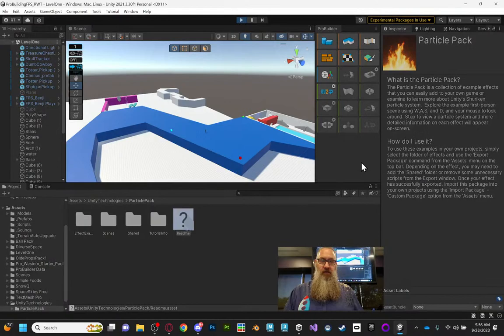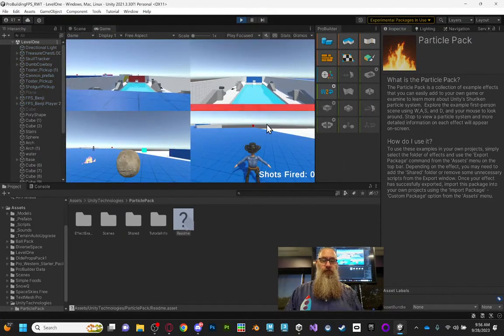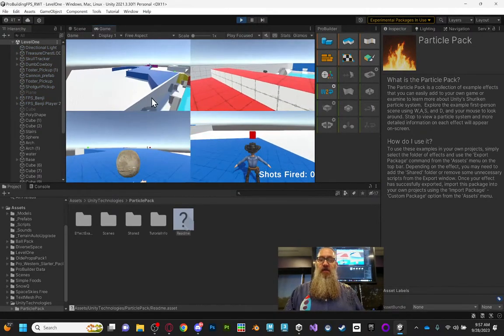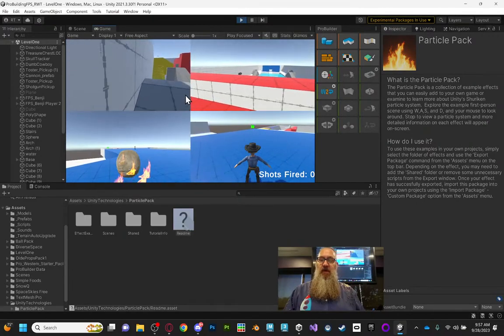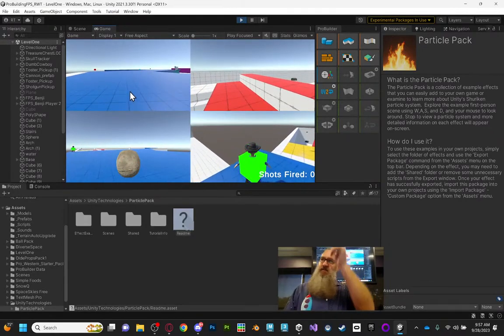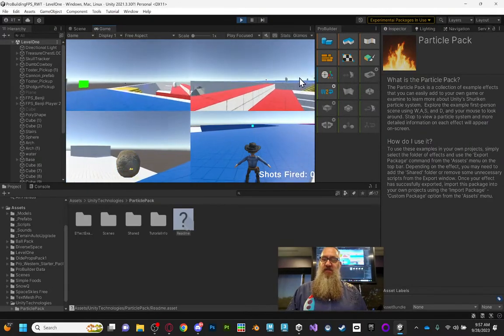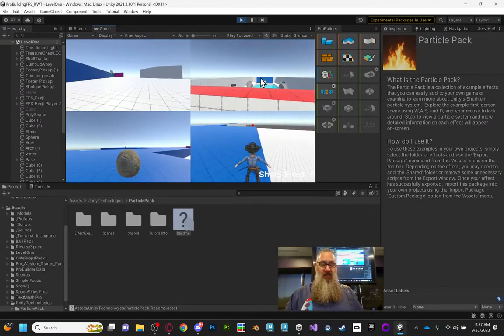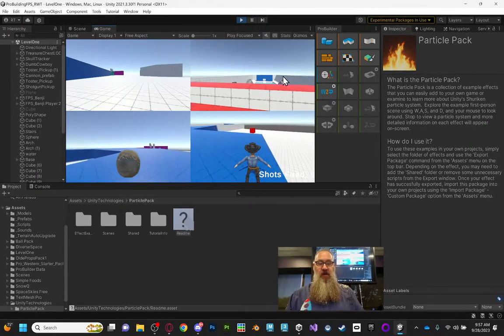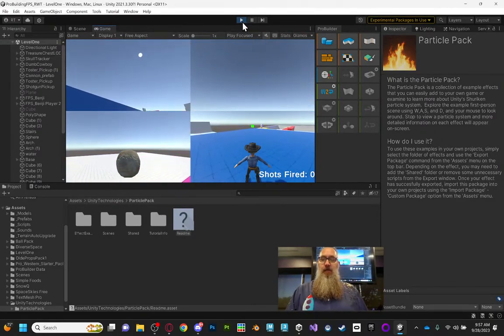Back in this level, let me just rerun this to make sure I remember how it all works. I don't need the ProBuilder window open anymore. We've got two nav mesh agents doing different things — the skull just follows me, the cowboy is now patrolling three spots, and I've got a guy moving around using the number keys who starts on the red platform.